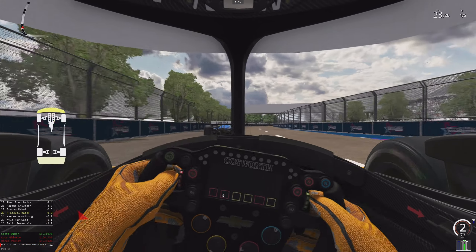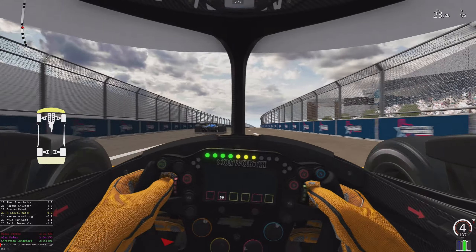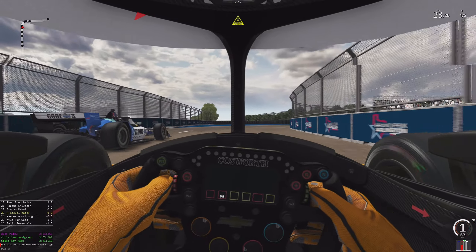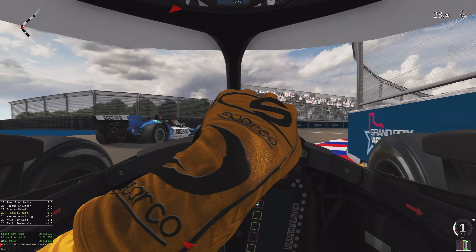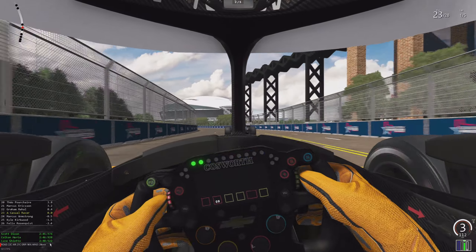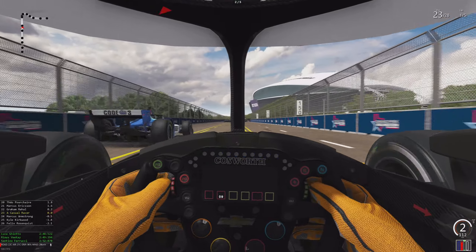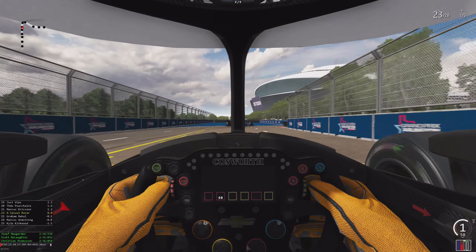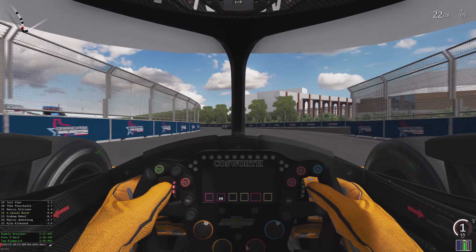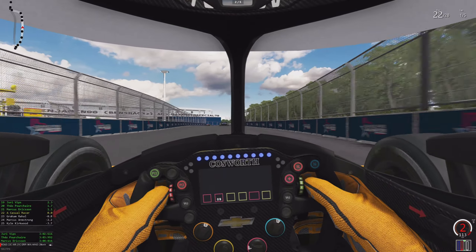The track layout got that right-hander which is going to be a huge passing opportunity along the straightaway, but then we've also got a nice run up into another right-hander. If you didn't finish the pass at the end of the long straightaway, you could finish it here — or even get passed back if you're not defending correctly, or you've lost your tire advantage. We see Jerry World off in the distance as we come into the final corner heavy braking zone, go through this baby hairpin onto the front straightaway, and that completes a lap of the Arlington Grand Prix street circuit.